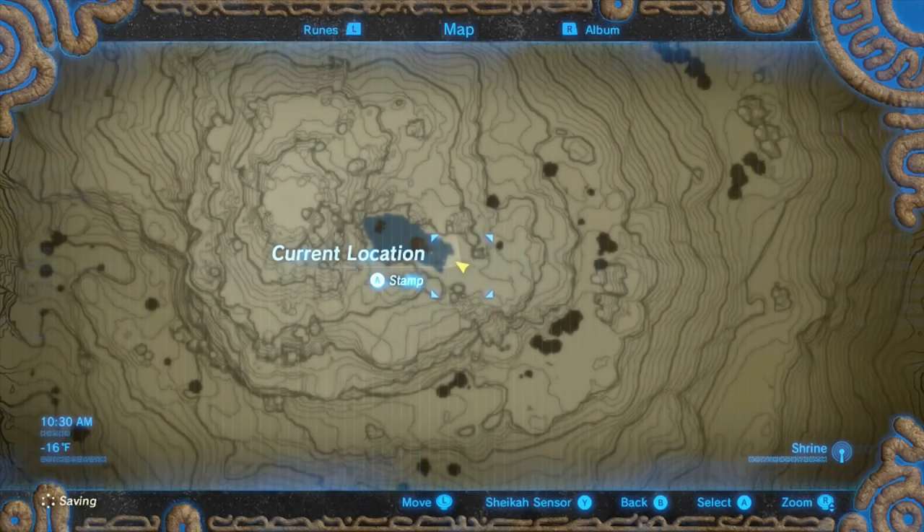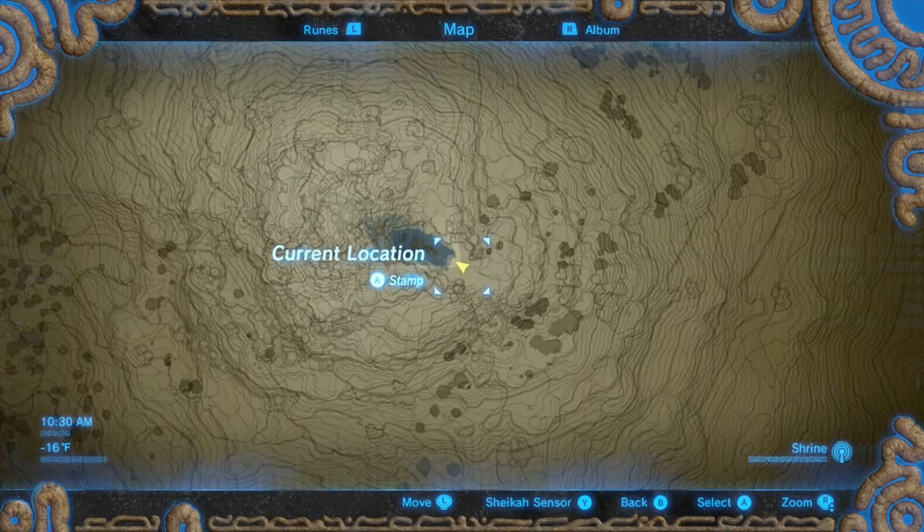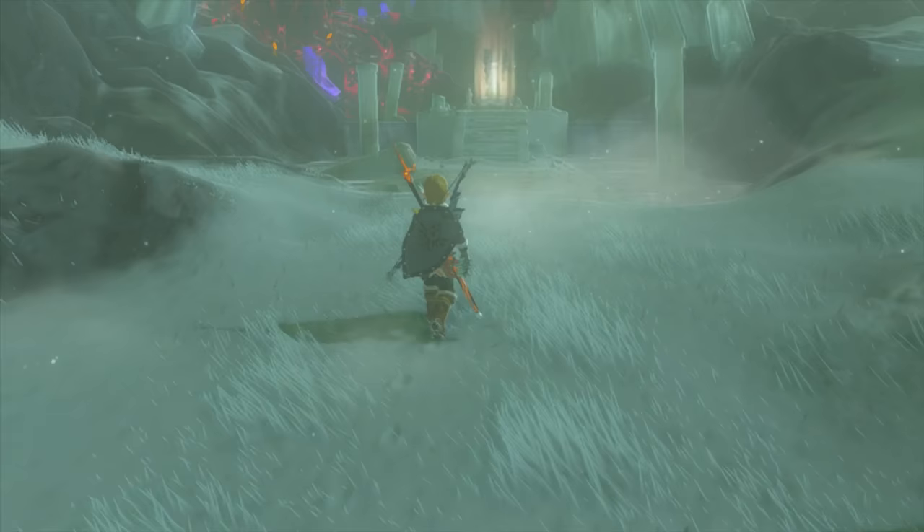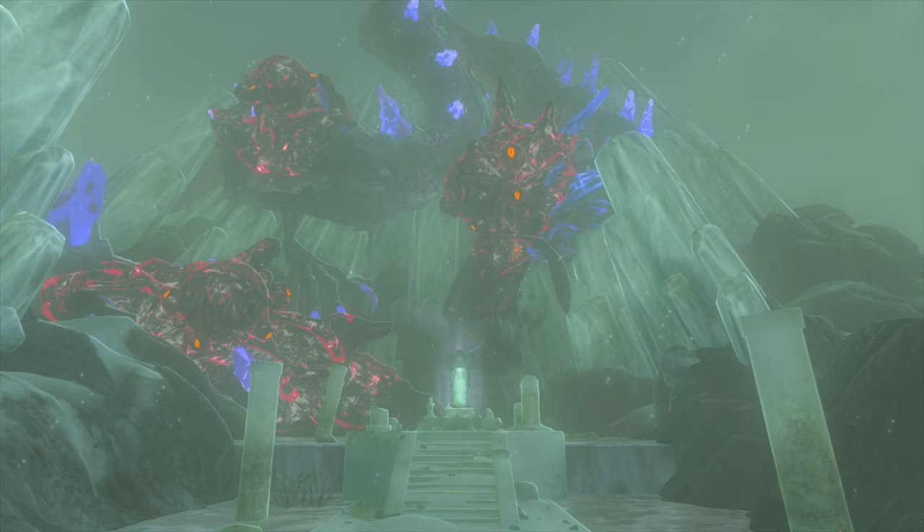So the location that you need to go to is right here on the map. I'm going to zoom it out for you and then zoom it in once again so you can see exactly where it is. Once you're here, a cutscene is going to start where there's going to be a dragon that's being controlled by some sort of dark magic. And you actually need to free the dragon in order to complete the quest. I'm just going to let the cutscene play itself right here and then I'll let you know what you need to do next.